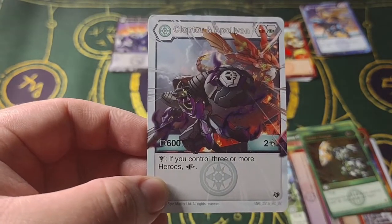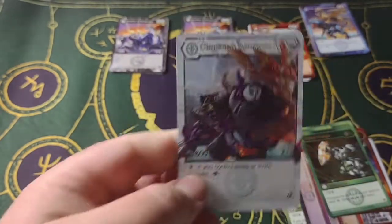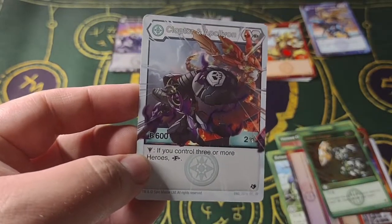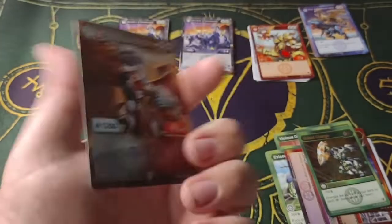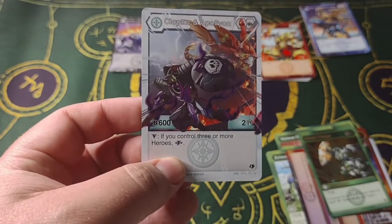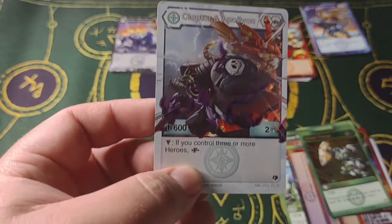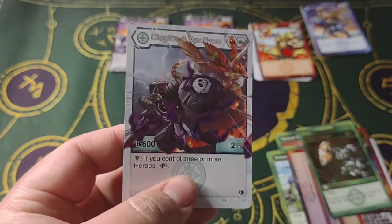What is this? Clockdoor and Apollyon — if you control three or more heroes, fuse. And... what the heck? That's got to be a misprint. It's Victor if you control three or more heroes, fuse. Considering the Evolution Bakugan that have released, this is actually not that great in terms of B-power, but I kind of like it — it's not bad. It's kind of funny how they had the wrong picture.